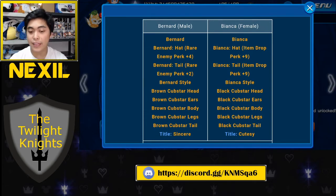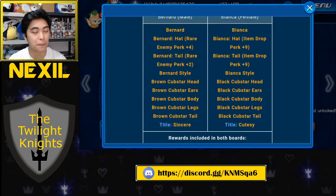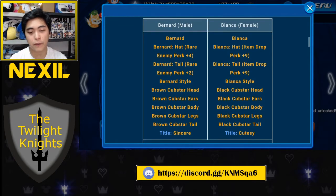For the female board, you're getting item drop perk plus nine on both the hat and the tail. I can't really do a comparison since I only buy male avatar parts, but item drop perk plus nine and plus nine — pretty decent having plus 18 right there. I know it's not cracking 50, so plus nine and plus nine is actually pretty good. So two very different sets of perks.